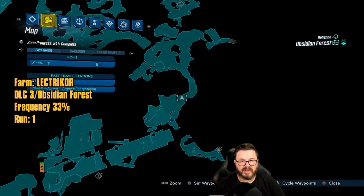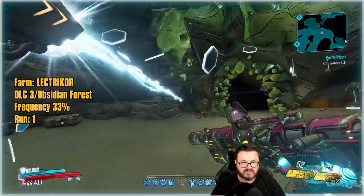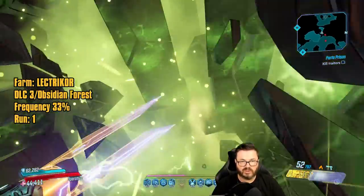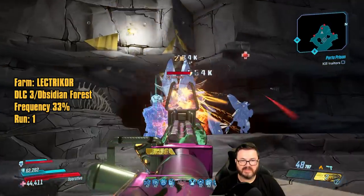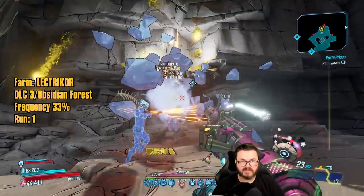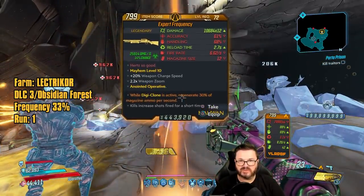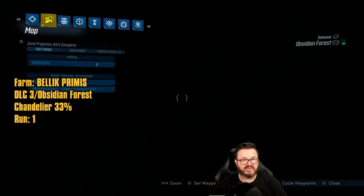Starting from this save station we're going to double back and farm Electric Core, who can drop the Frequency. To get into the cave you need to bust this thing open, then run to the back where Electric Core spawns. First run — let's go. It's pretty easy to get first runs in this DLC since the drop rates are so hot.